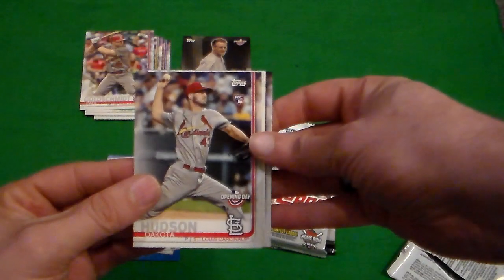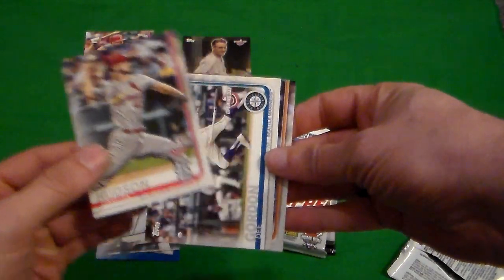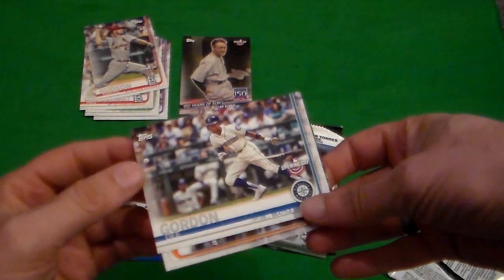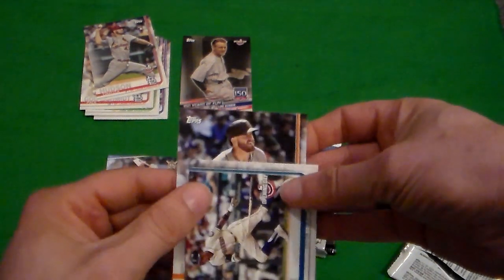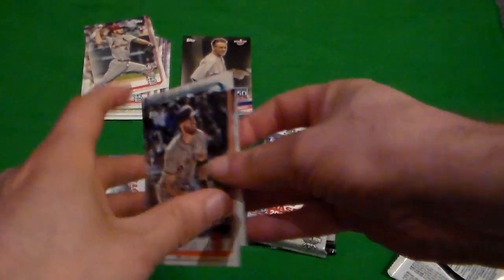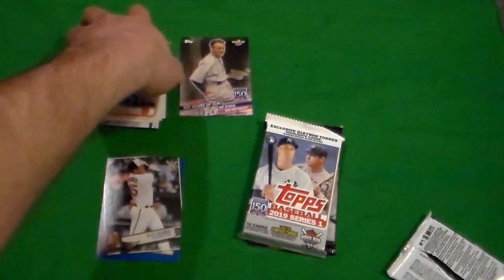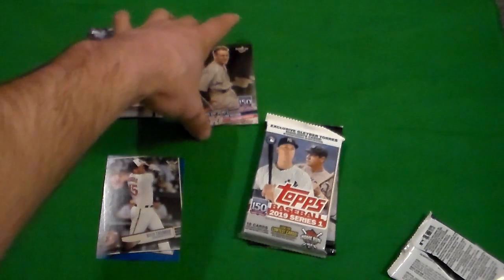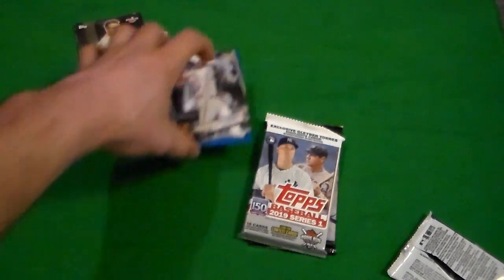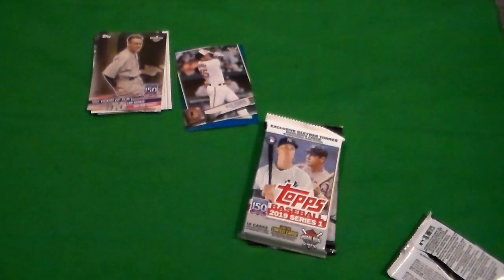We got Dakota Hudson, D. Gordon, and last but not least, Evan Longoria. He has not owned the Rays. So far this is the winner of the box - Lou Gehrig 150 years.